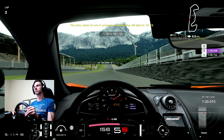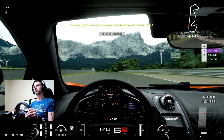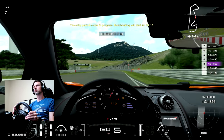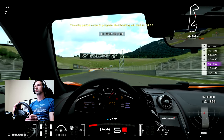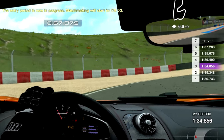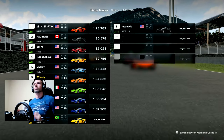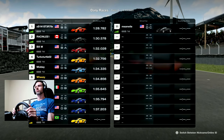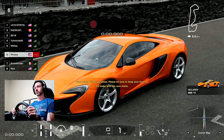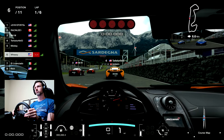Moving on to the next race, here I'm in the qualifying session. I did manage to improve my best lap time to a 1:34.8, and this is again with traction control off. You can see my lap time is becoming more consistent on the right — 1:36, 1:35, 1:34, 1:39. Clearly consistency is becoming my strong suit. Still, even with the improvement, only P6 for this race.